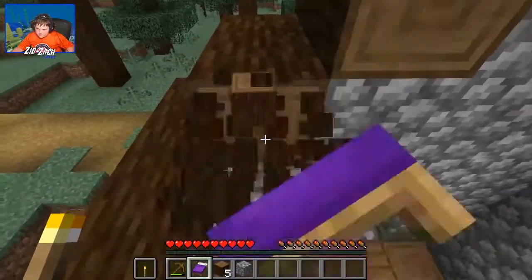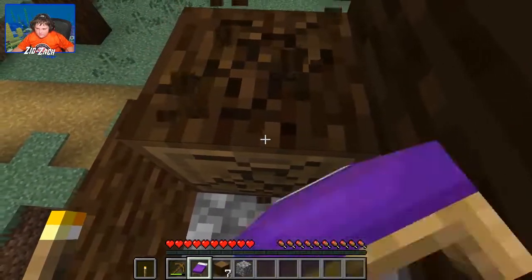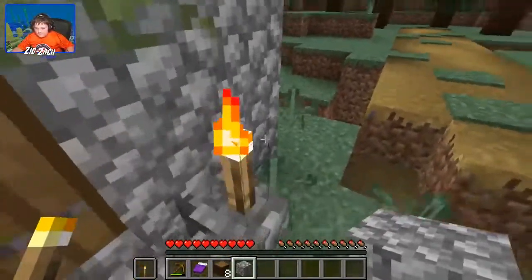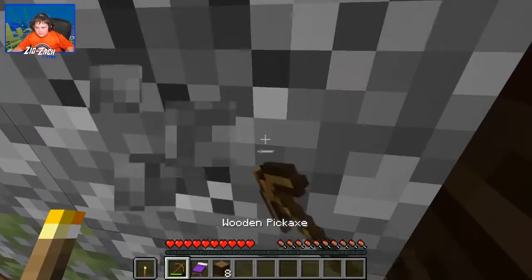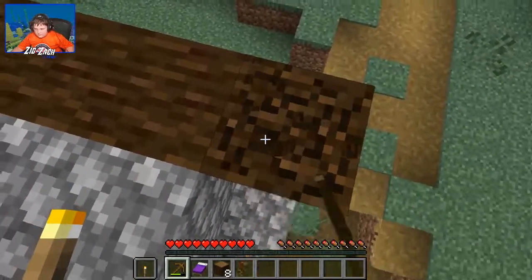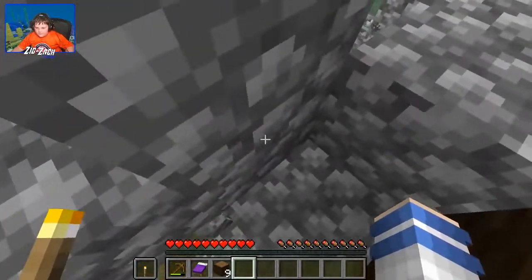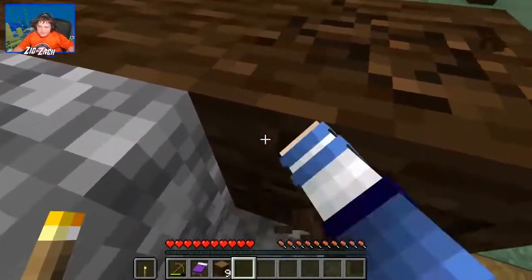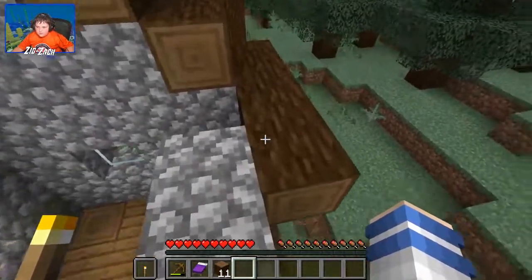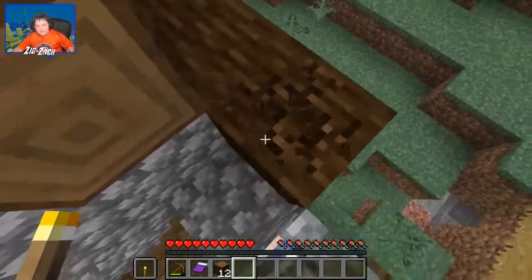All right, so we're getting more wood. We have to take the whole entire top of the house out. Now I have to go do parkour and take this out. Actually I'm just gonna make a parkour close-up here or something. All right, so now we're taking more out. Wood is a very important material, that's why we need a lot of it.